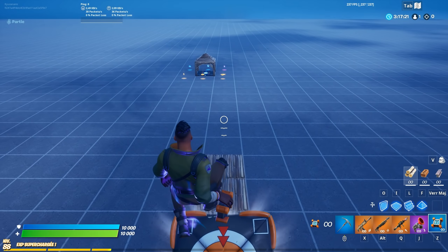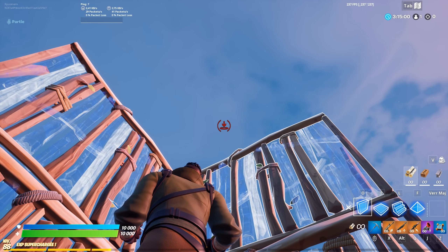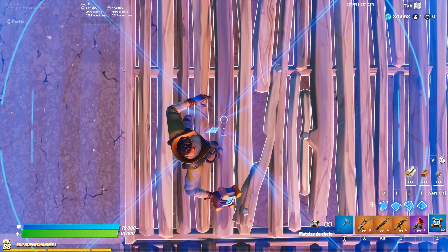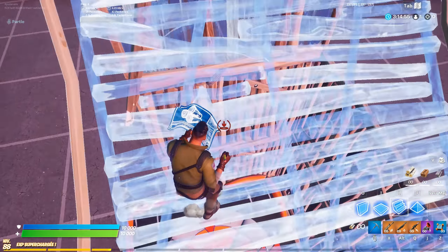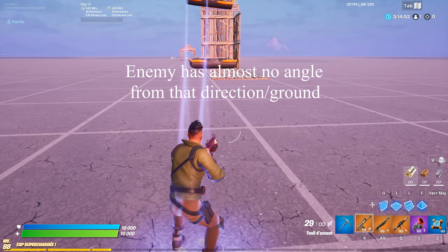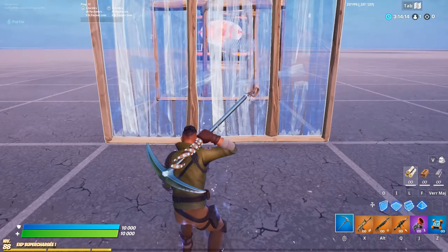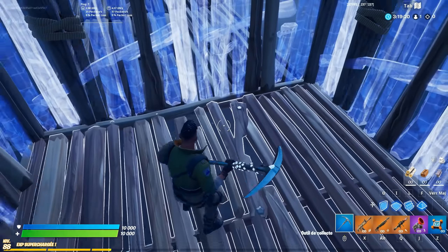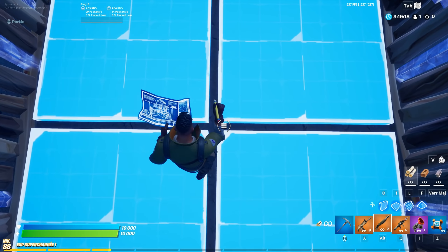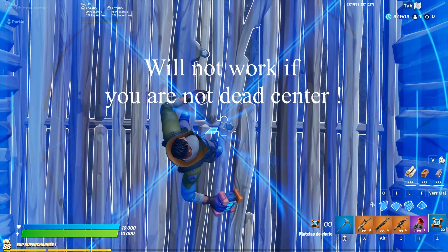If you are mid-game and trying to rotate, build two walls high before you throw a crash pad, because you can connect up to four height with walls — and also because if you launch from height you will be less vulnerable. You can still get to four height by breaking every build around you and bouncing your head off of the floor. This will let you build from the ground; just make sure there are no structures connected to your cone.